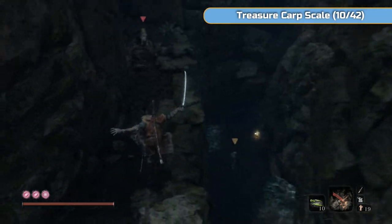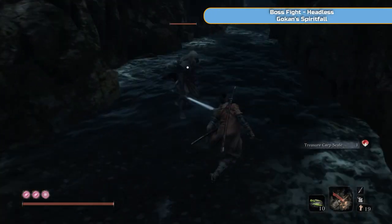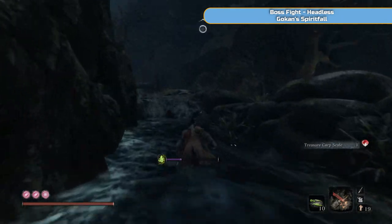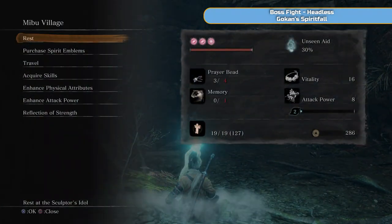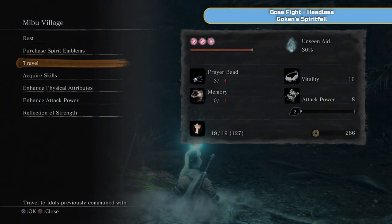First thing I'm doing here quickly is just going and getting that treasure carp scale that I missed in the previous video, so you've probably already got it. I'm just going to ignore that guy and run away. We're dealing with the headless next. This is not 100% needed, but they are horrible to fight and the reward can be pretty decent.